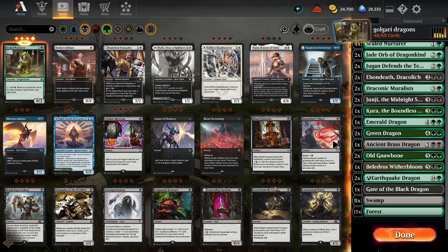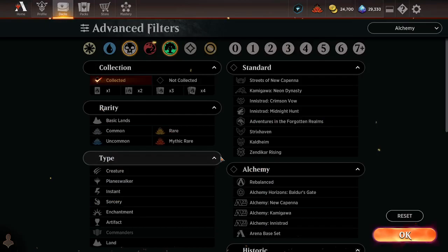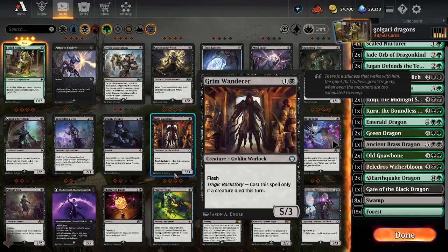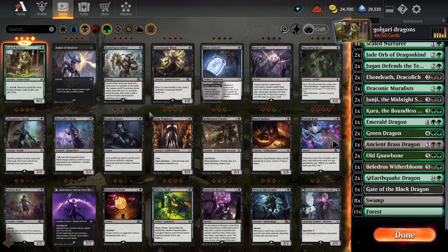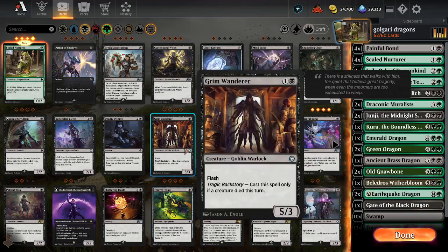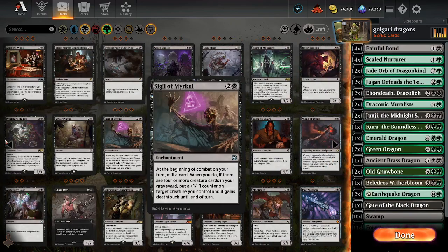Besides all this stuff we need some removal. Let's go to our trusty alchemy and see what removal we can play, because we've got enough dragons as it is. We also need card draw so we're gonna play Painful Bonds.